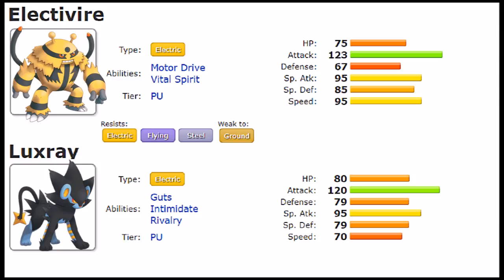Electric typing definitely benefits from a secondary type — something like Water — to remedy weaknesses and such. Electric type can make for a very good dual combination typing, but as a solo typing it is a bit lackluster. Electric STAB alone is not too impressive, but these Pokemon have other things up their sleeve and a bigger movepool to remedy possible issues.